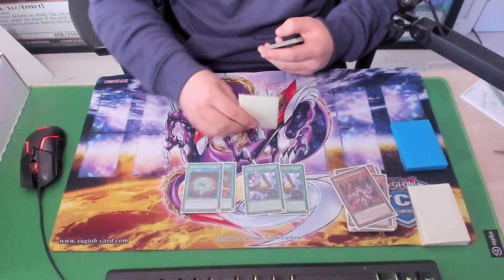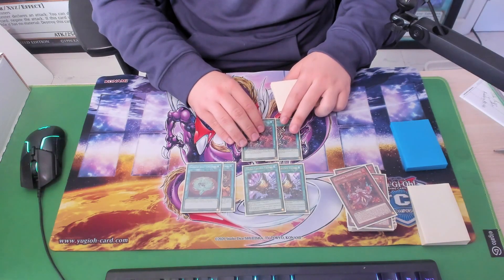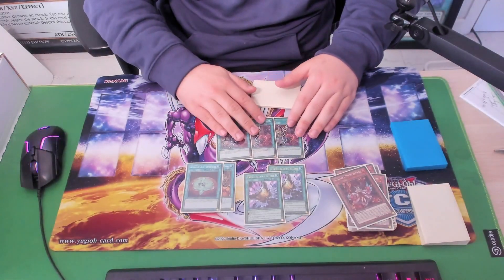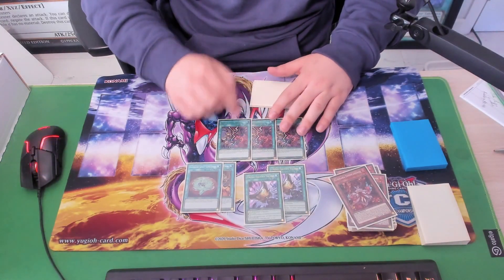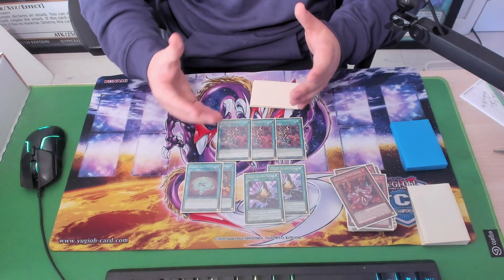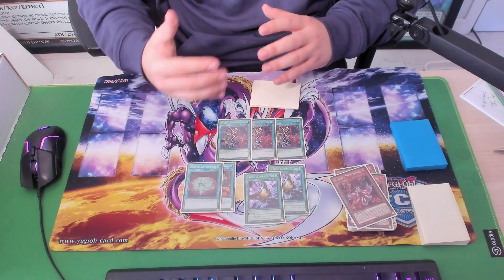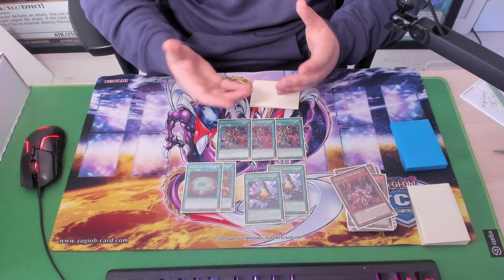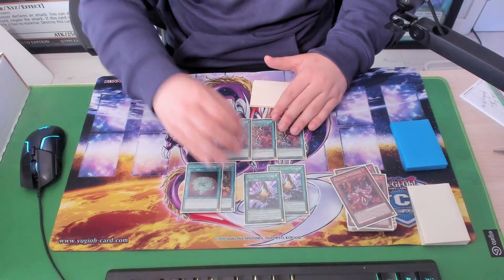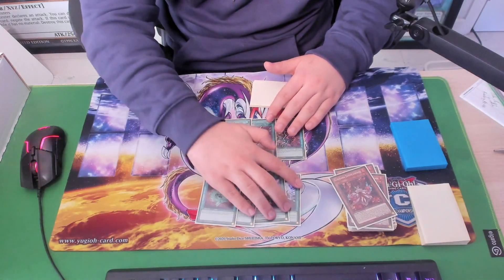Then we have one of the best spells in the game currently apart from Talents. Stake Your Soul is really strong — you can splash this in many decks. I think the way this deck should be played right now is splashing a small engine with three Stake Your Soul in your deck list, playing like a 10-card Vanquish Soul engine, very similar to Adventure but with Vanquish Soul. I reckon we're going to start seeing that trend moving forward even though we're not seeing it right now.